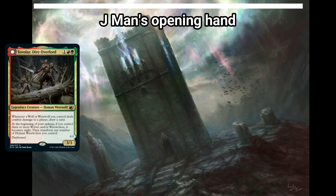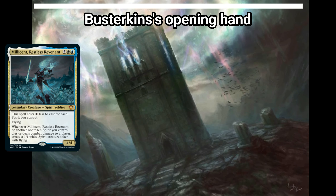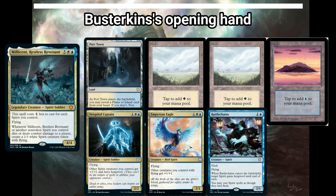Third in the turn order is J-Man. He's using Tovalor, Dire Overlord as his commander — a Gruul colored deck that wants all the werewolves to beat down opponents. He kept a seven card hand with Mossfire Valley, two forests, Three Visits, Mayor of Avebrook, Sylvan Library, and Thrill of Possibility. Last but not least, we have Busterkins, who's trying out Millicent, Restless Revenant, a spirit tribal commander who wants all the spirits possible with a sub-theme of flying to keep them evasive. He kept a seven card hand with Port Town, two plains, Island, Drogskull Captain, Empyrean Eagle, and Rattle Chains.